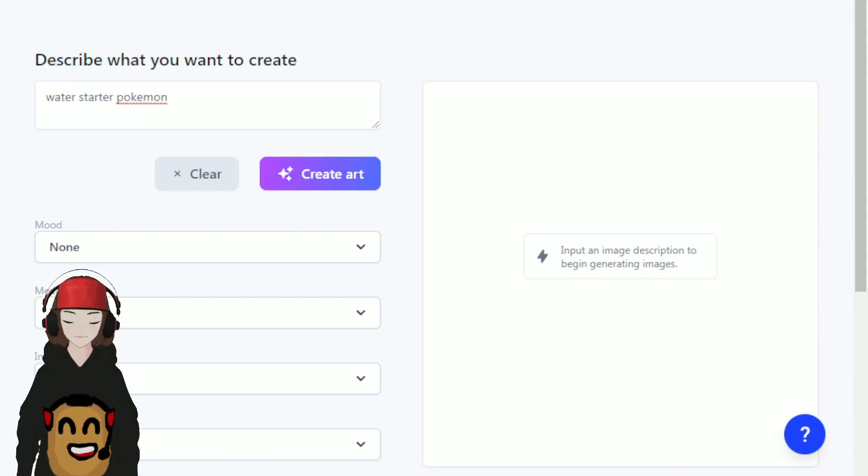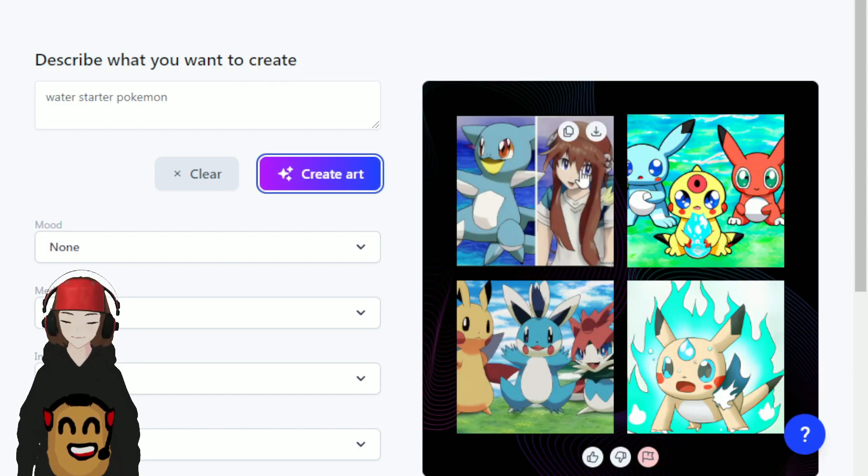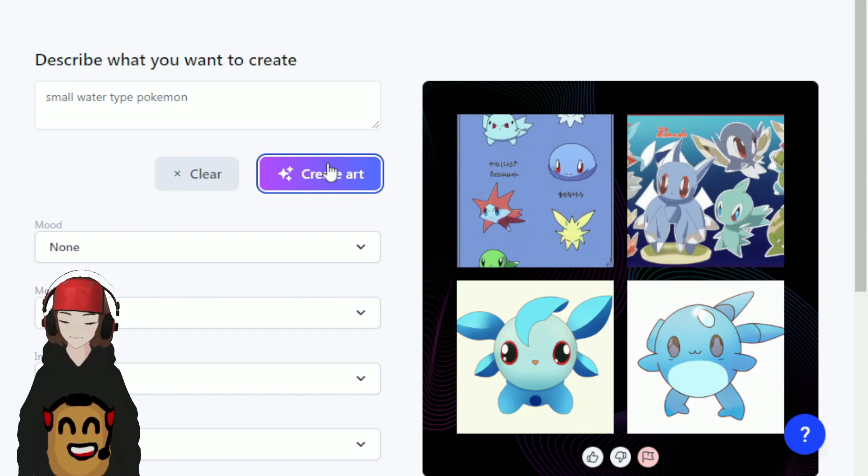Went ahead and changed my positioning a little bit, and now we're gonna search up water starter Pokémon. These are all kind of Pikachu-like in some way. Let's try that again. Oh, this is so cool. I like this guy — look at him, he's kind of like a Merill. Wow, that's adorable. I love it.